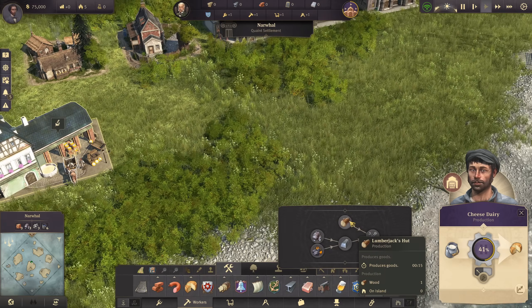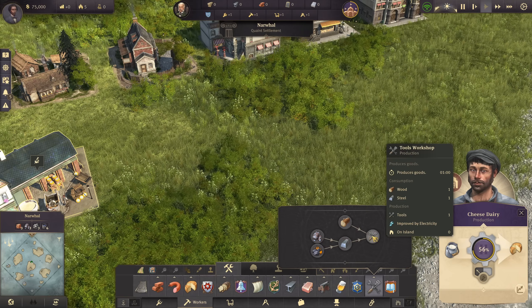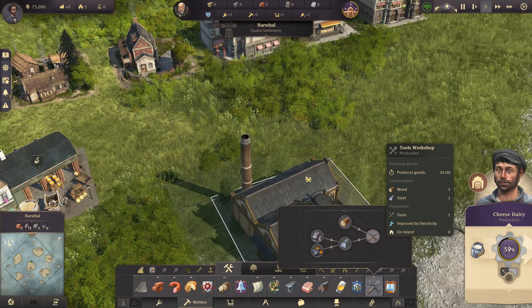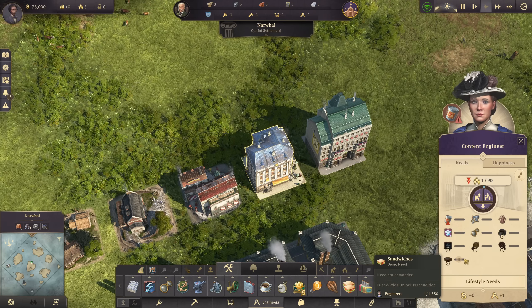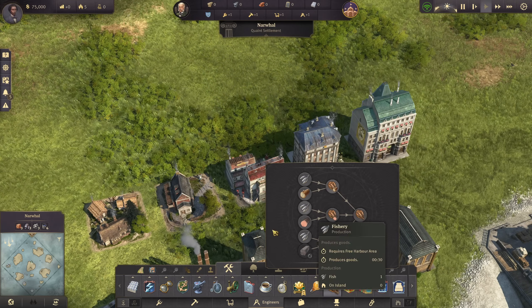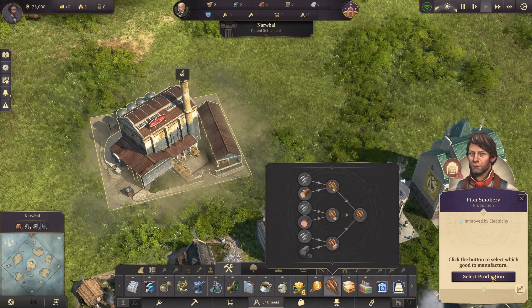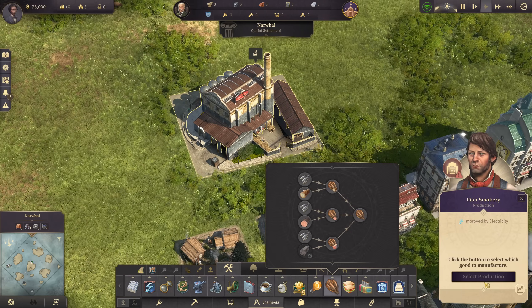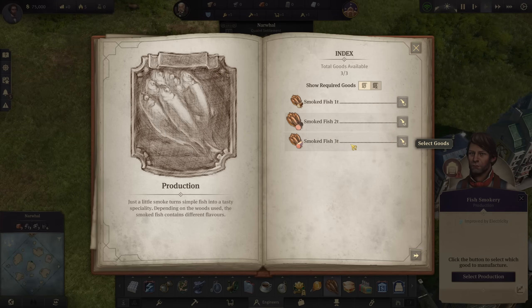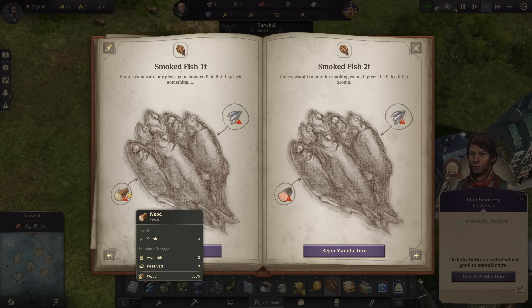We also have tools, made from a furnace and a lumberjack's hut going into a tools workshop. One furnace will supply two tools workshops. For engineers, we need smoked fish and sandwiches. The fish smokery is an interesting building — all you actually have to place is the final building, which is a multi-factory. You go in and select the production you want to use. A regular fish smokery uses simple wood and fish — basically regular lumberjack huts and fish.